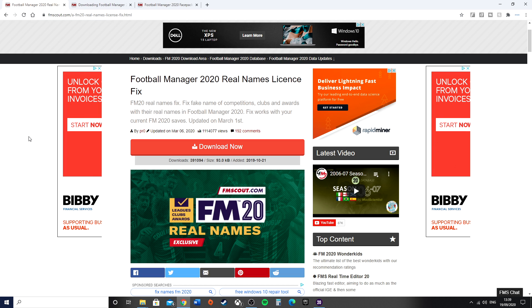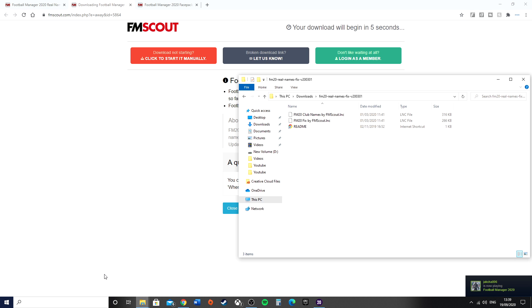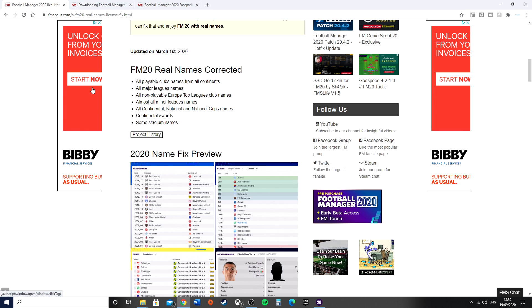We'll start off by doing the real names license fix first because I think this can often be the trickiest one to do. All you need to do when you get to the page is hit Download Now — that will take you to the next screen. Download it manually and it will be in your downloads folder. Use WinRAR if you're on Windows to extract the files into a new folder, and they will show up like this. You'll have these files and then simply follow the instructions on screen.